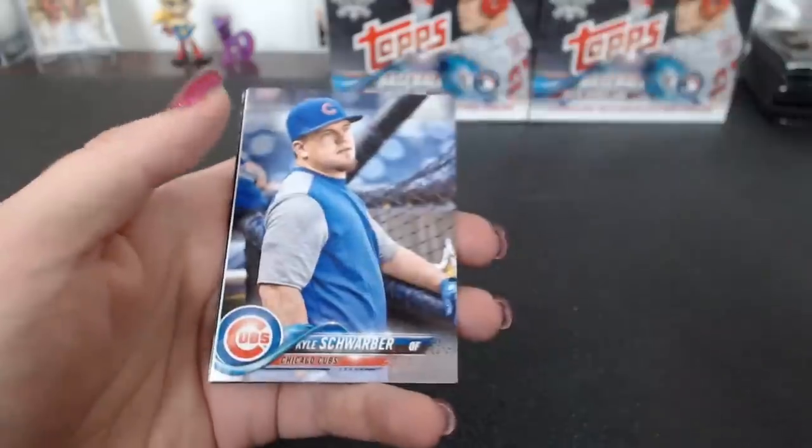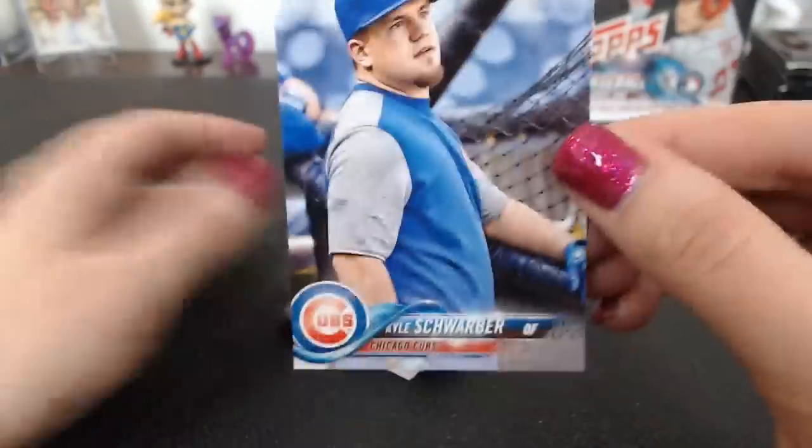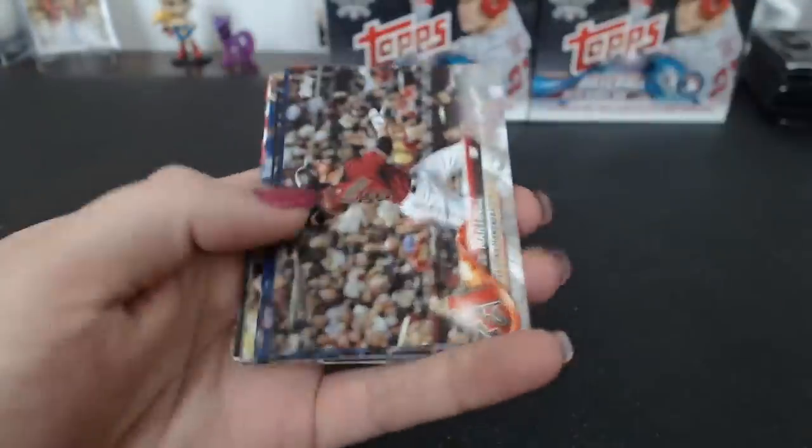I see a rainbow foil. There's a short print — it is the 43 — for the Cubs. 91 Twins again. Posey '83.